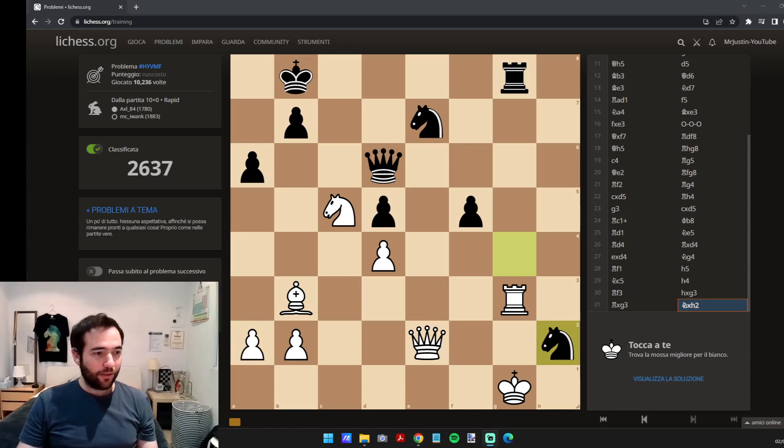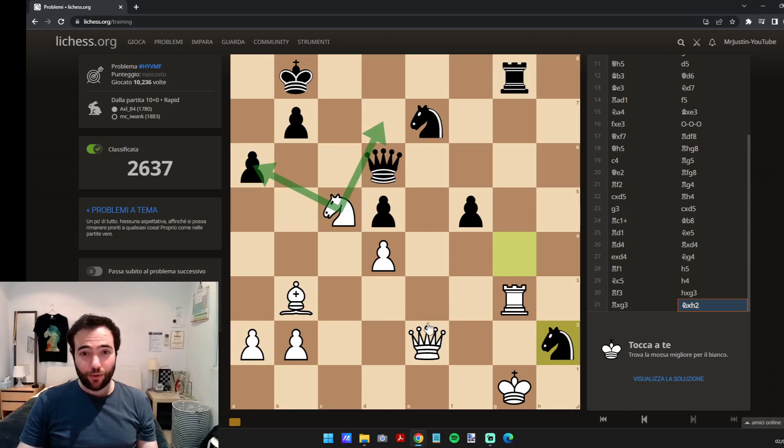Make sure I'm not too big. So white to move. Checks, captures, threats, as usual. Two checks, one capture, two captures. This is a check as well — rook takes g8, check.